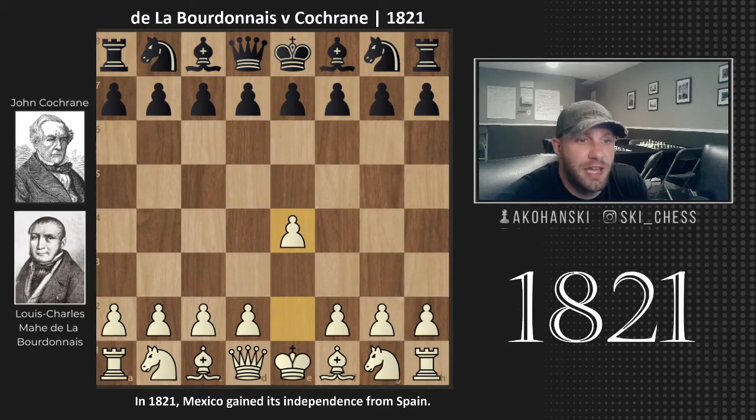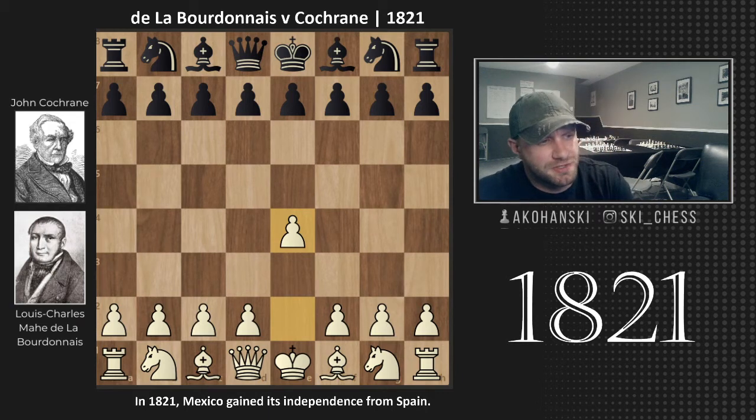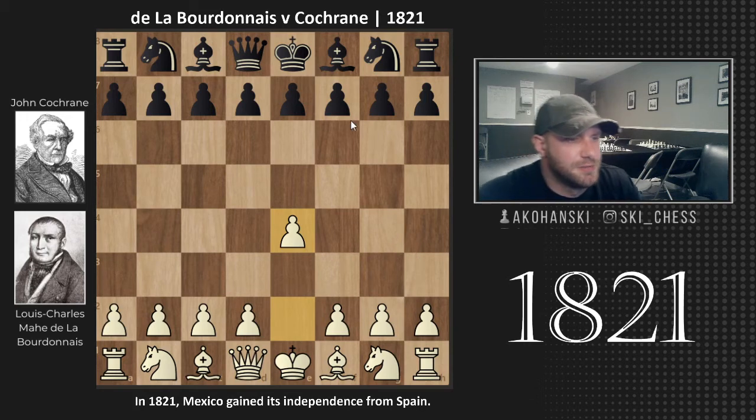Hey guys, welcome back. We're moving on to a game played in 1821. We have Louis-Charles Maudet-Labordinaire, a French chess player, arguably the best of his time. This was before there was a World Chess Championship, so this is just going by strong players playing each other. He was playing against John Cochran — not to be confused with OJ's lawyer — a Scottish chess master, also a very strong player of the time. I chose this game just because it was very exciting from that year, so let's dive right in.